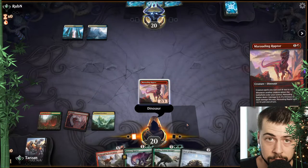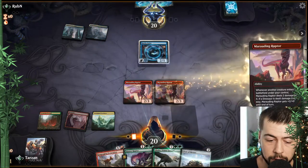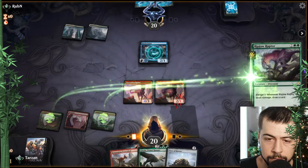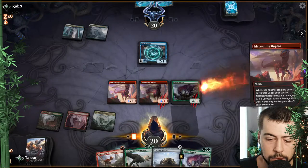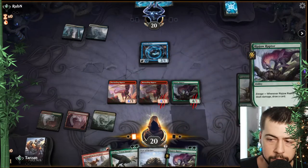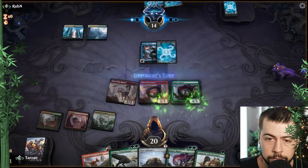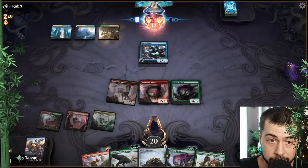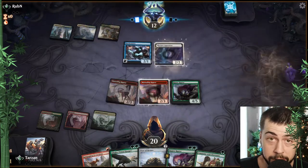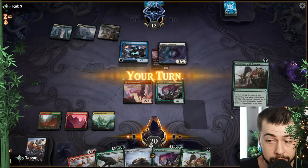Definitely attempting Marauding — double Marauding and Ripjaw, that's always lovely. Another Ripjaw and Commune — I like the looks of that. It looks like Azorius Spirits — well, we're pretty far ahead with what we got right now. Bant Spirits, okay. Anger of the Gods is going to be nice. Commune to get our fourth land — not a fourth land, that sucks.